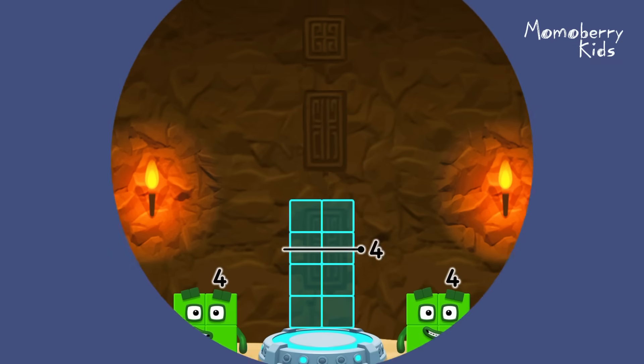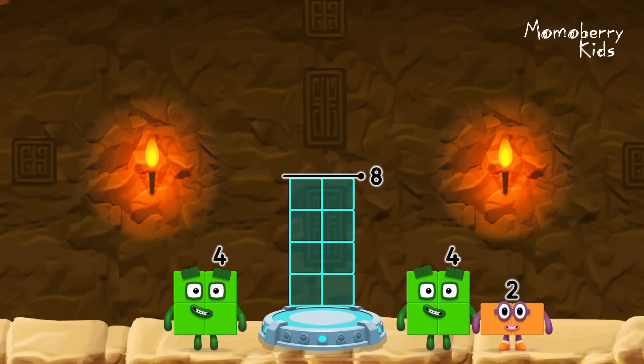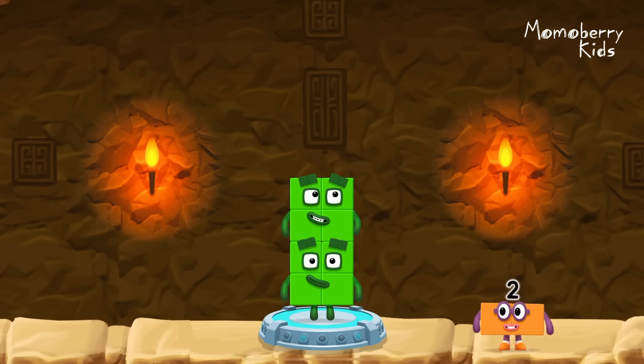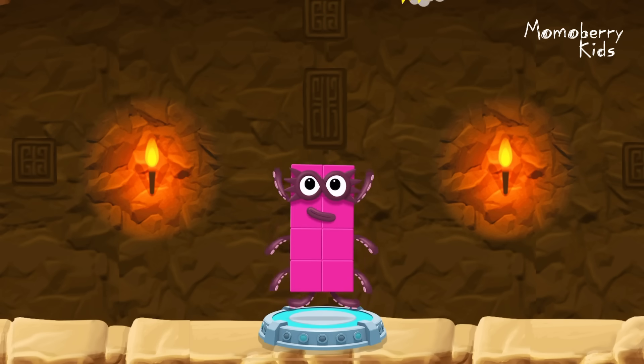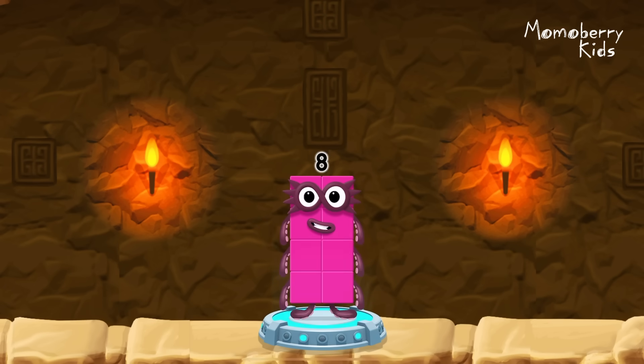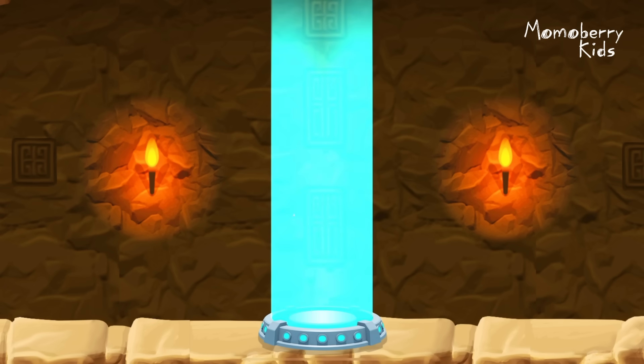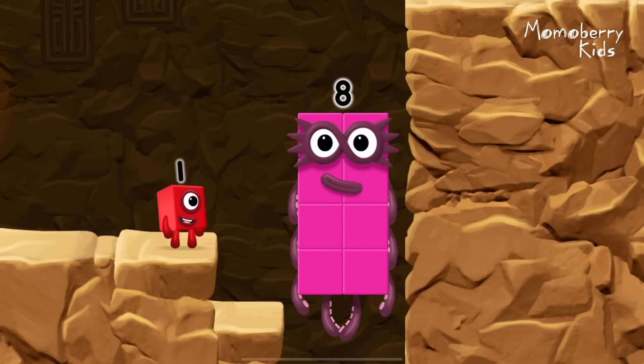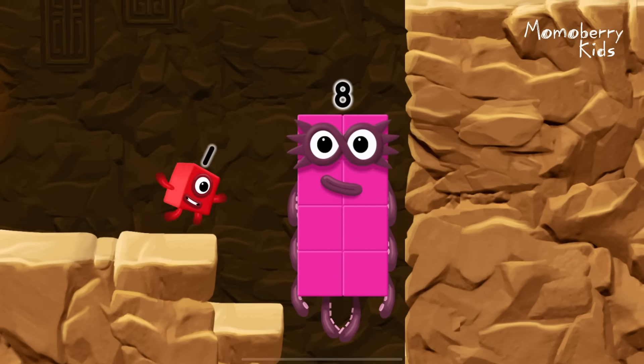Add number blocks to make eight. Four, four. You cracked it. Four plus four equals eight. Eight. Great.